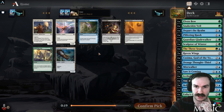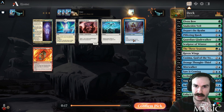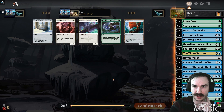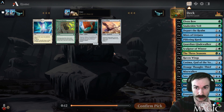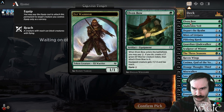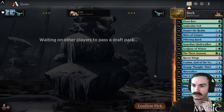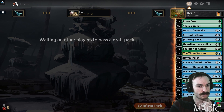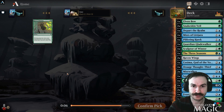Take a second Snakeskin Veil over Disdainful Stroke. We have Saw It Coming which I think is better than Disdainful Stroke even though you pay on the front end. I really like Snakeskin Veil. Then some late picks — no need for King Harald's Revenge, Raider's Carve, a third Raven Wings, or Roots of Wisdom. A late rare is good for gems at least. A lot of Roots of Wisdom in that pack.